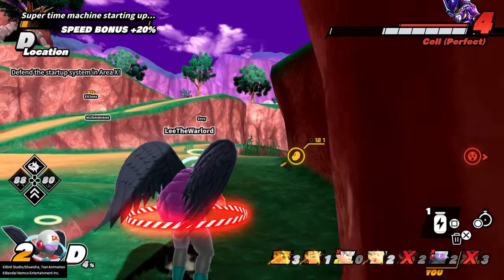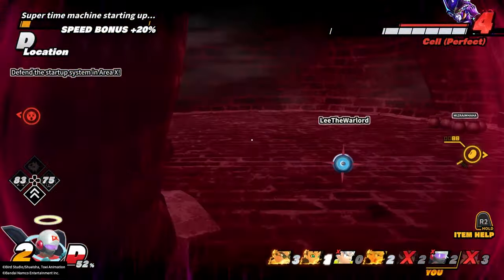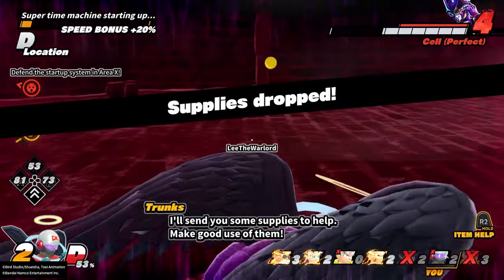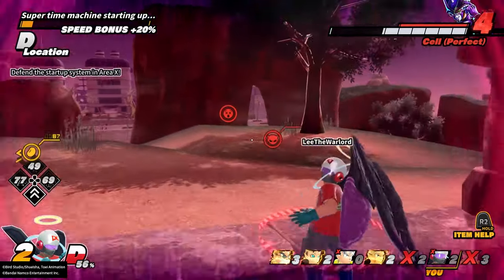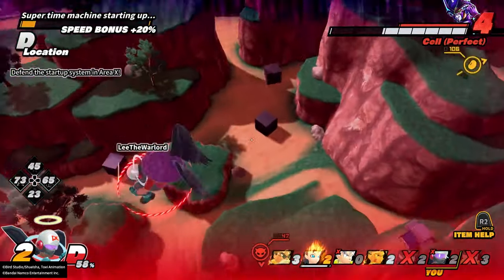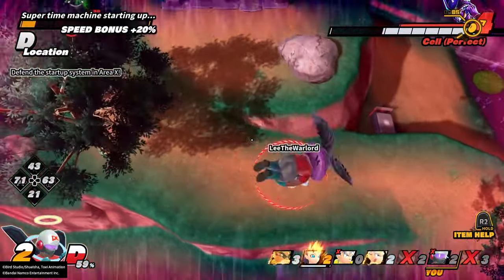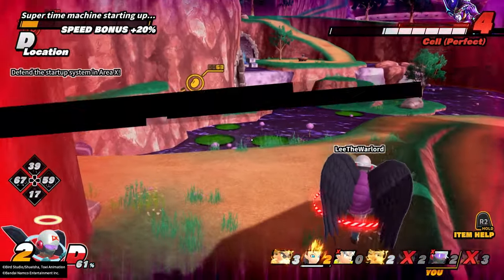Unfortunate that Cell got his level 4 there, but not much you can do. Is this GG's? No, we don't have a shield. Instant Rise is the only thing that can help me here. Boom! And we juked him! Let's go! We're going to live to see another day.